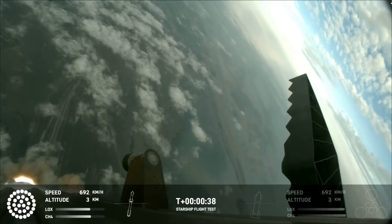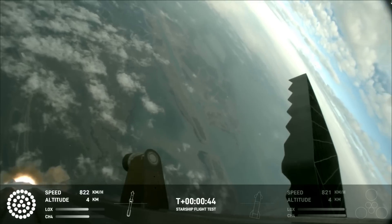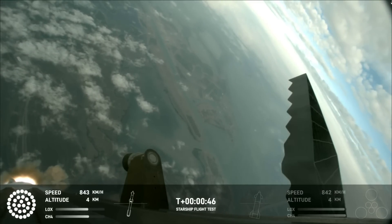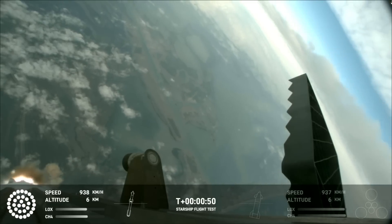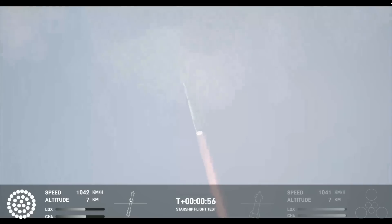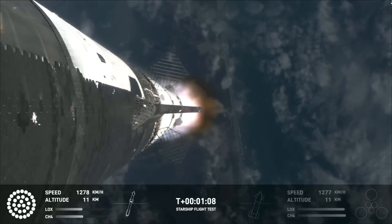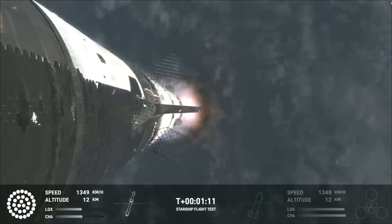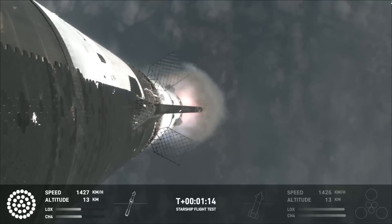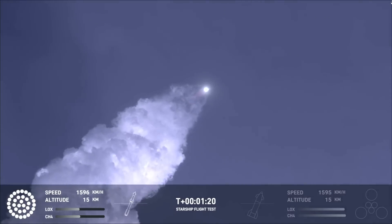30 seconds into flight, we are feeling the rumble. We are seeing 33 out of 33 Raptor engines ignited on the Super Heavy booster. Booster and ship avionics, power, and telemetry nominal. Acquisition of signal at Corpus Christi. Continuing to get good callouts — our trajectory looking nominal, systems looking nominal. Just amazing to see all 33 lit up once again. At this point we've already passed through Max-Q, that maximum dynamic pressure, and passing supersonic — we're now moving faster than the speed of sound. Getting those onboard views from the ship cameras.